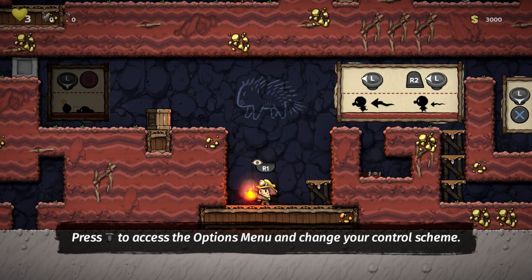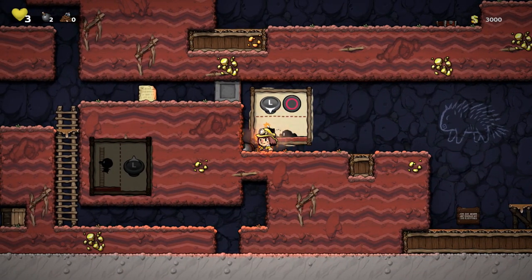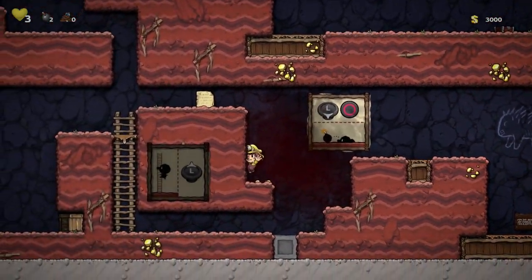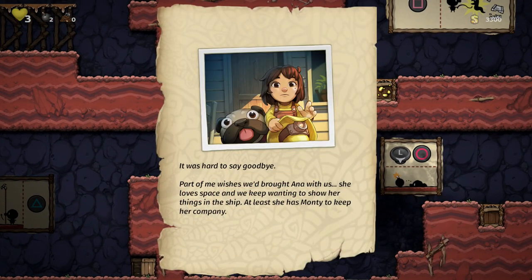Press plus to access the options menu and change your control scheme. I'm fine with this one. Are these bombs? I guess so. And there we go. Bombs are super useful because they can explode the terrain and you can explore it more. The whole area is very malleable.